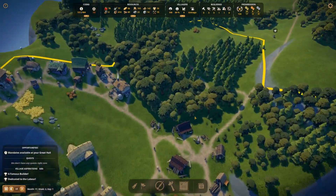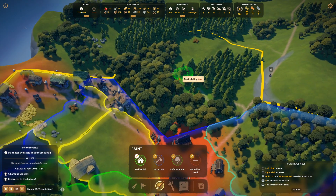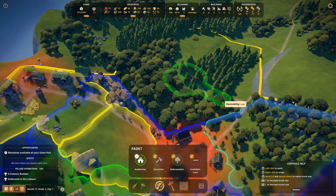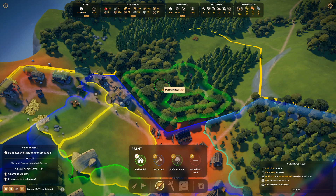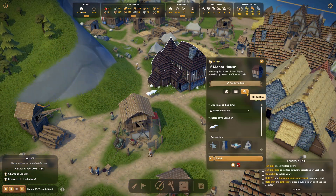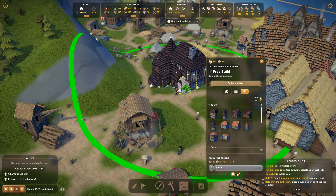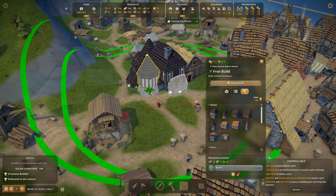The game employs a gridless build system, allowing the player to build every type of structure wherever they wish. One of the coolest features is the ability to paint residential zones on the map, which results in villagers building their own houses, alleviating some of the workload and allowing the player to focus on other construction projects. Most buildings have preset models, but some important buildings such as your manor house have modular components that allow you to upgrade them over time, with bigger and better upgrades becoming available as you progress.